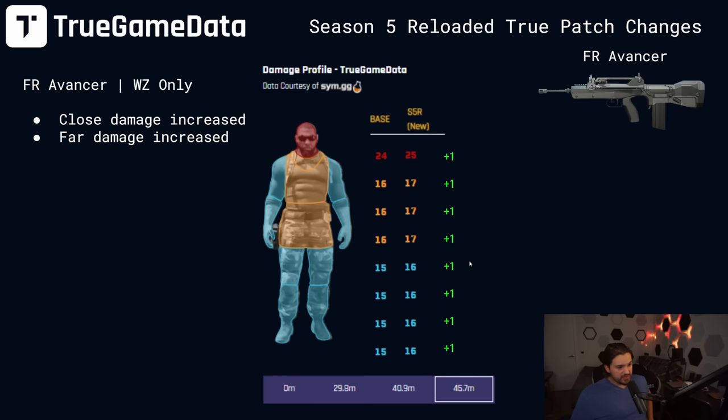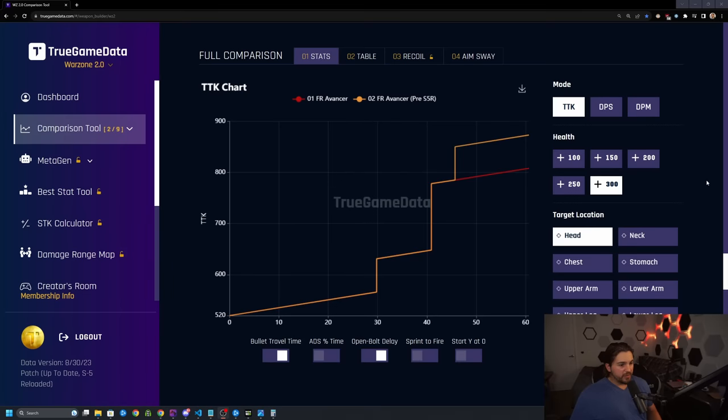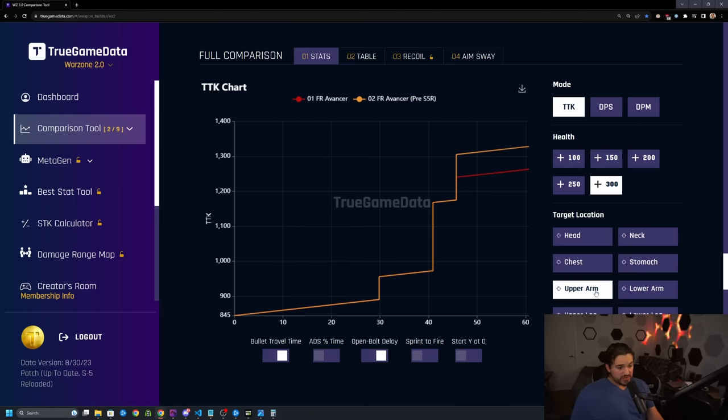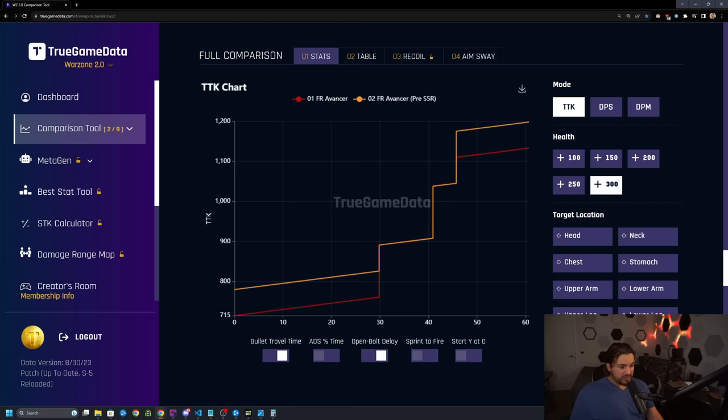Looking at the time to kill chart for the buffed Avancer — faster time to kill in the last range on headshots. Neck: faster time to kill in the first and last damage ranges. Chest will be the same as neck. Stomach same as chest. Extremities is faster in the last damage drop off. If we look at combination, it has a very good time to kill in that first 30 meters now, down at 715 milliseconds, and also got a buff at the maximum damage range. It's going to be a really nice buff for the Avancer overall.